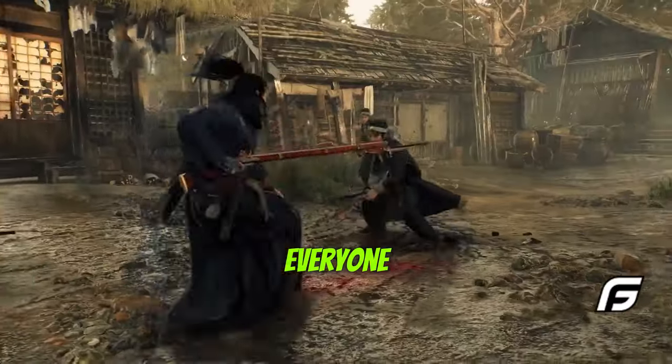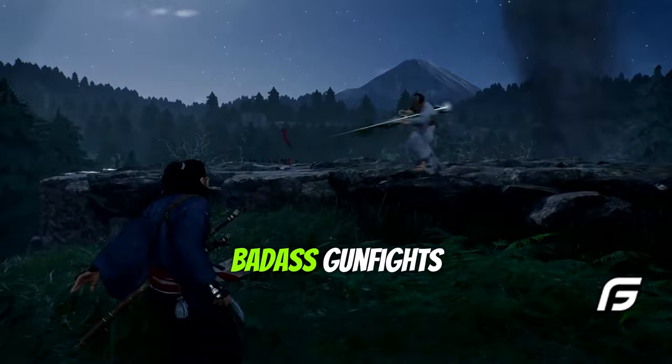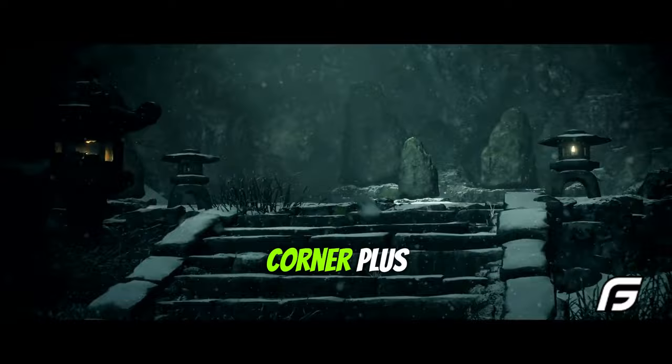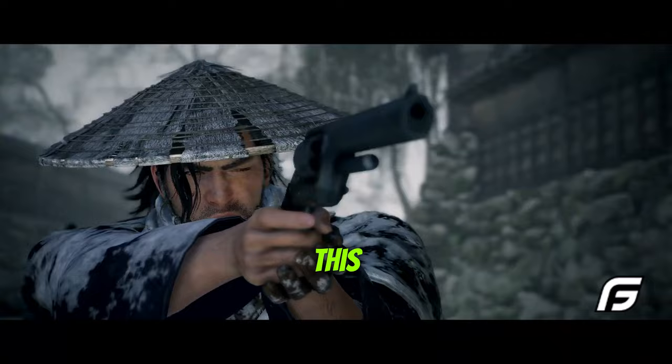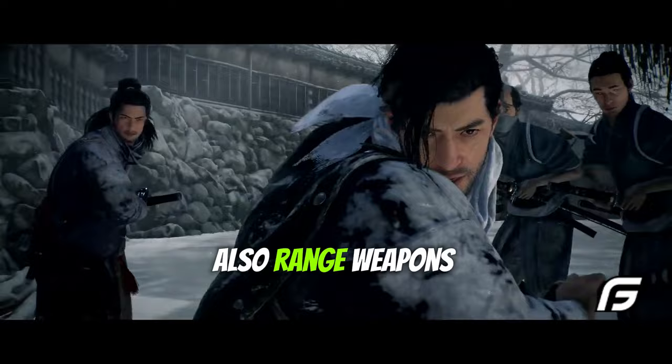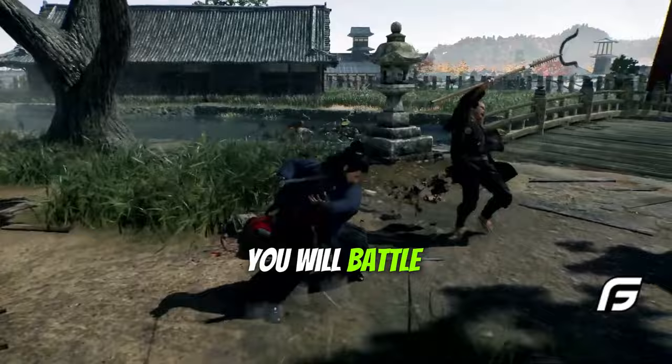Think of intense swordplay mixed with badass gunfights — we're diving into a world where your bond with allies can make or break the game, betrayal is just around the corner. We're going to look at the counter spark system, and also the different types of weapons, from katanas and spears to melee and ranged firearms. As a ronin, you will battle foes utilizing these two types of weapons.